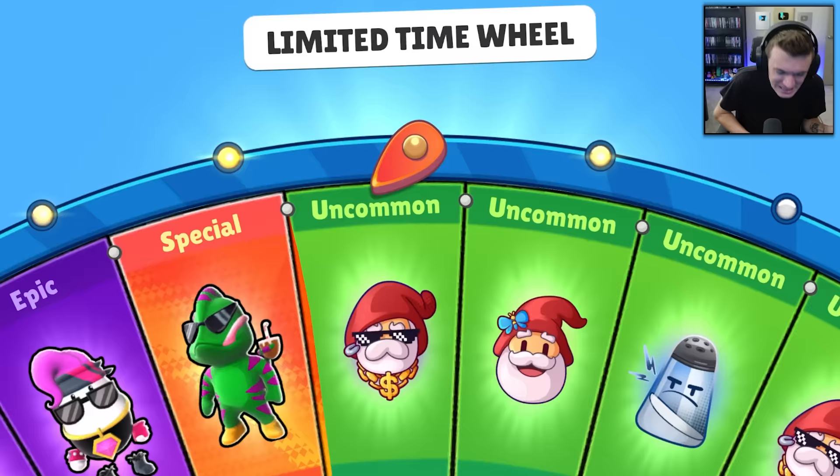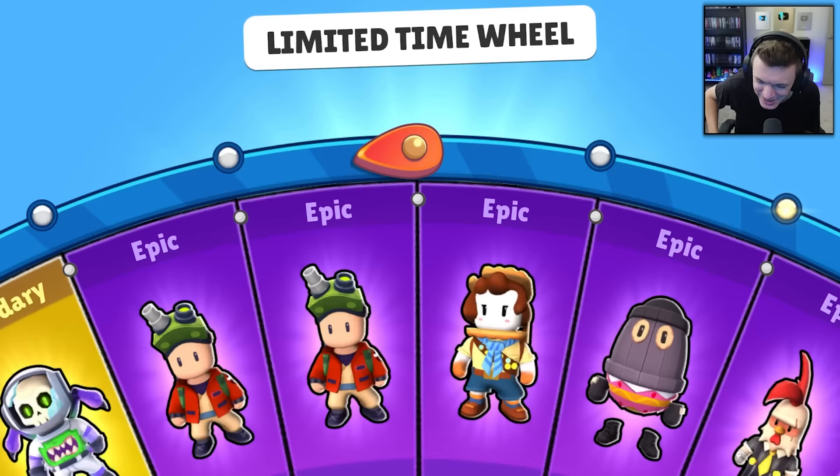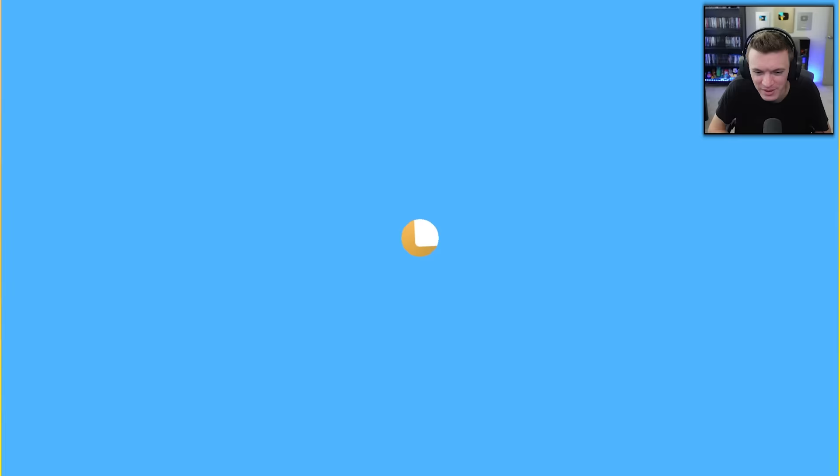This is the final spin of 10 — we got the skins we wanted, the rest doesn't really matter. Let me know your favorite skin from this update down in the comments. Do you guys like the new map? Thank you so much for watching, use code CORAL in the Stumble Guys item shop. Much love to you all — we'll catch you guys in the next one, peace!